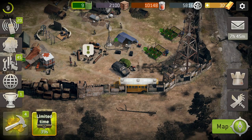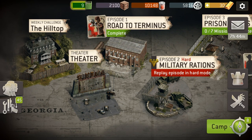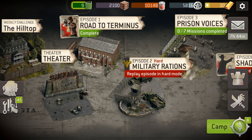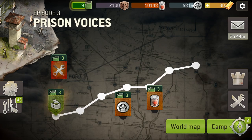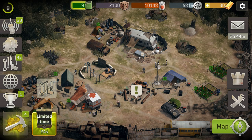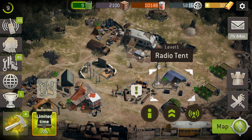Welcome back. We're about to upgrade our radio tent. As you see, we still haven't done any missions on episode 3. All I've been doing is hitting up the tomato and EXP runs. And as you see, I've got enough tomatoes to upgrade the radio tent. So we're going to do that now.